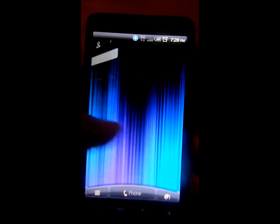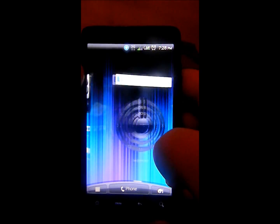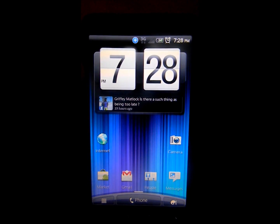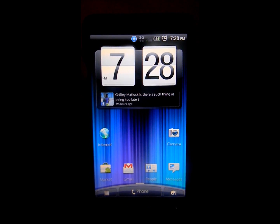All the widgets are working and you get the carousel effect — let me see if I can spin this fast enough. There you go, see that works. This is the new clock with the Facebook update statuses at the bottom. I have this one because the weather is not working on this ROM so far.